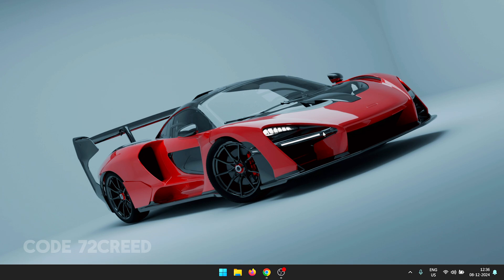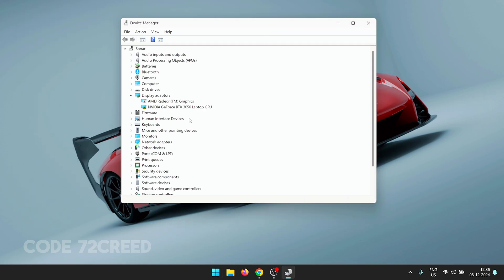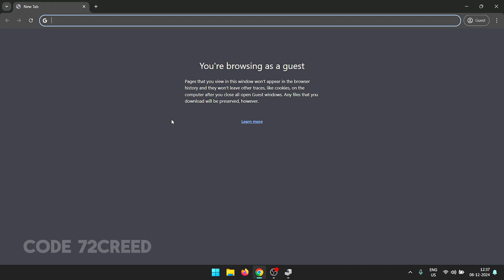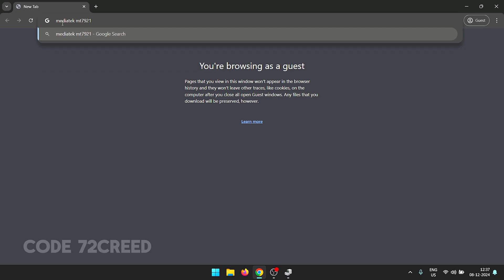Now that the restore point has been created, we can start optimizing our Wi-Fi. The first thing we're going to do is update our drivers. Head to Device Manager, open up the Network Adapters dropdown, and you should see your Wi-Fi card labeled as 'Wireless LAN card' or simply 'Wi-Fi'. Note down the model number and manufacturer of the LAN card.